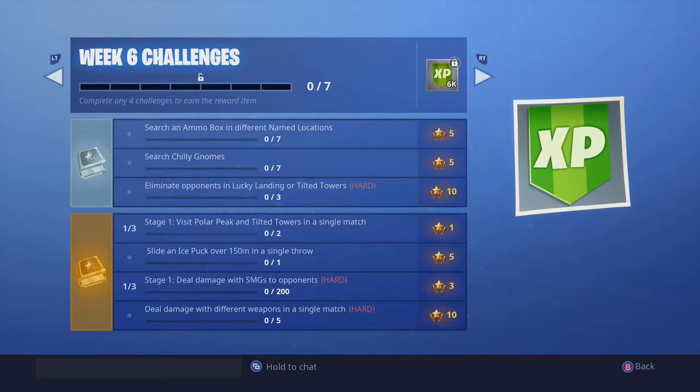We're going to look at some of the week six challenges. Search an ammo box in different named locations — that's going to be an easy one. Search chili gnomes — you're going to have to find seven. Eliminate opponents in Lucky Landing or Tilted Towers. Then there's a three-part series: stage one, visit Polar Peak and Tilted Towers in a single match. Slide an ice puck over 150 meters in a single throw. Then another three-parter: deal damage with SMGs, then deal damage with different weapons in a single match — five different weapons total.